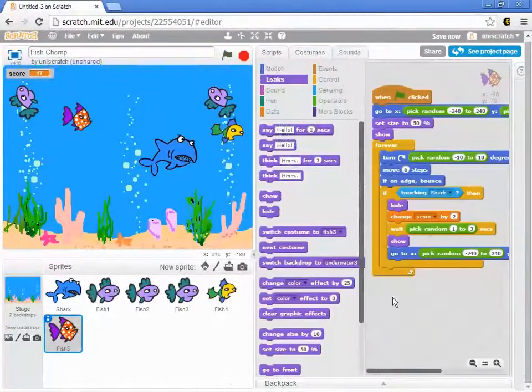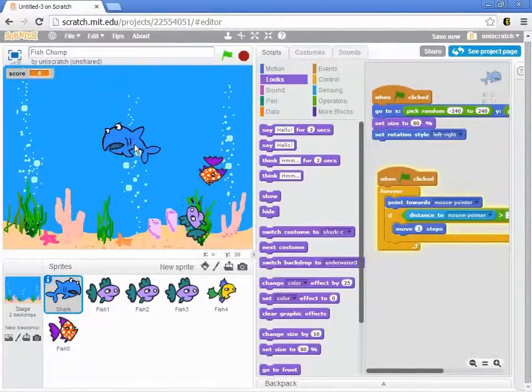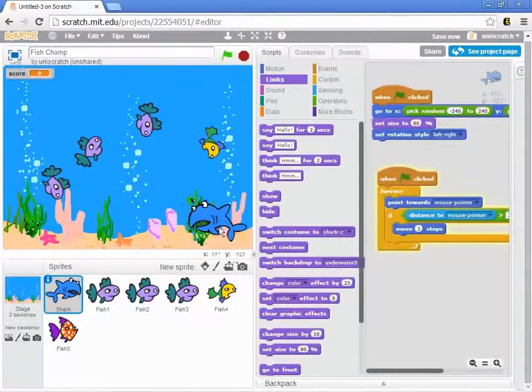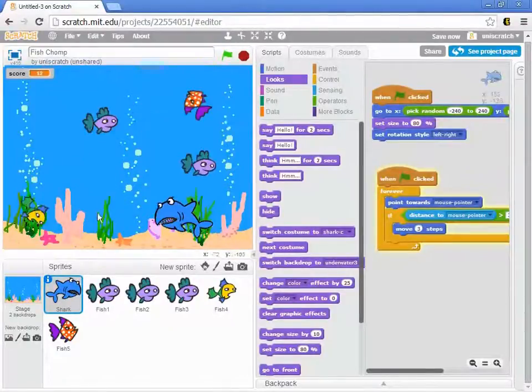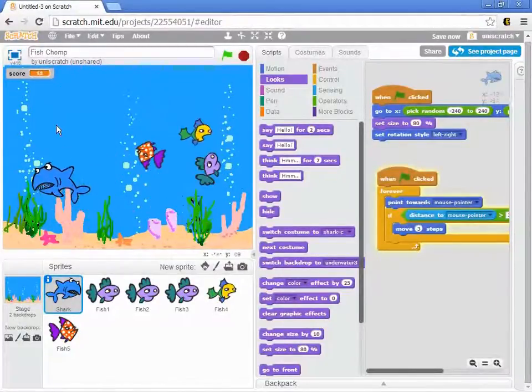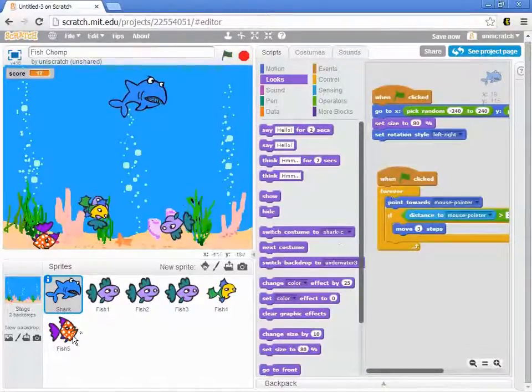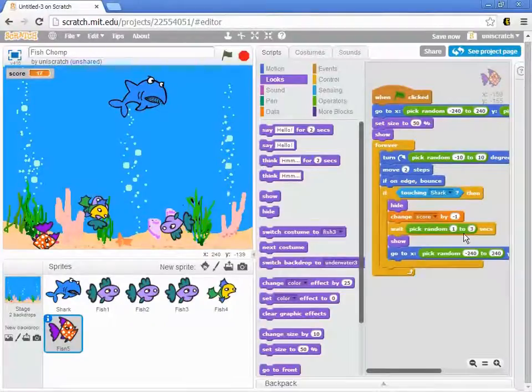We come into that script and have him move — let's have him move only two steps per time, so he's a slow, meandering fish. But he's a bad fish, so if I catch him I actually lose a point. We change the score by negative one. The purple fish still move and score normally, but catching the poison fish costs you. You can see the score going up — four, five, six, seven points — but if I catch this bad fish, I just lost a point. When I got to 17 points and caught the bad fish, I went back down to 16.